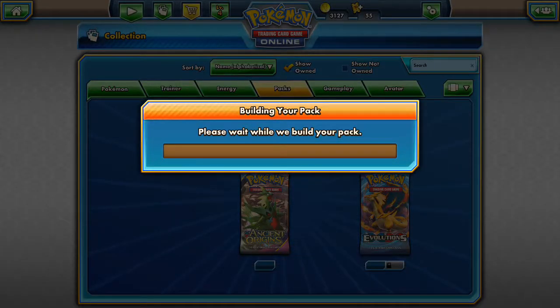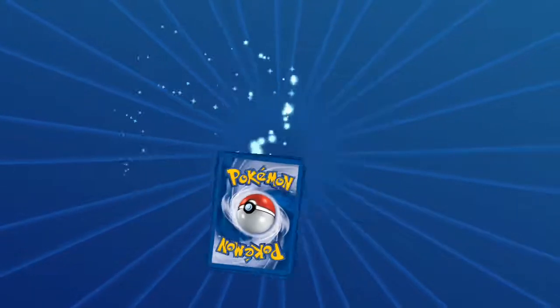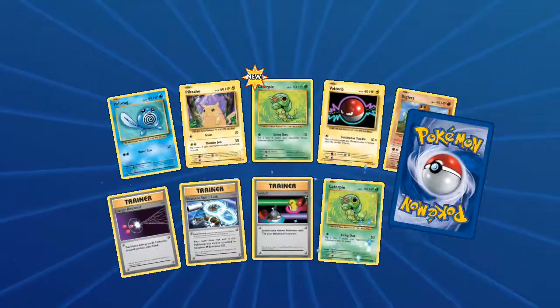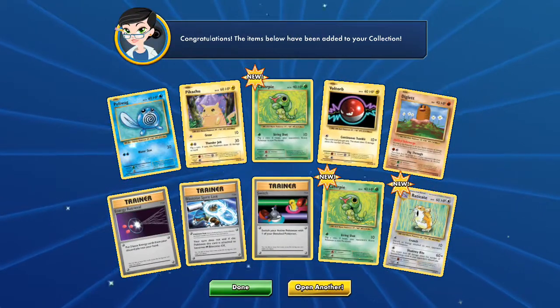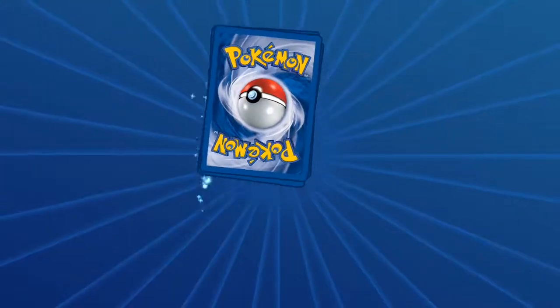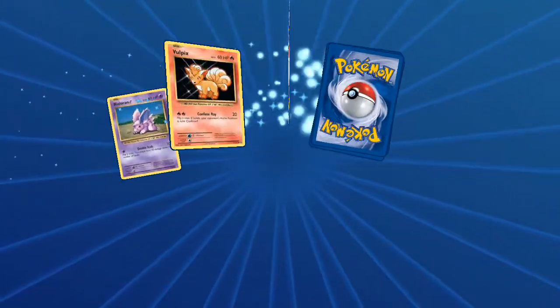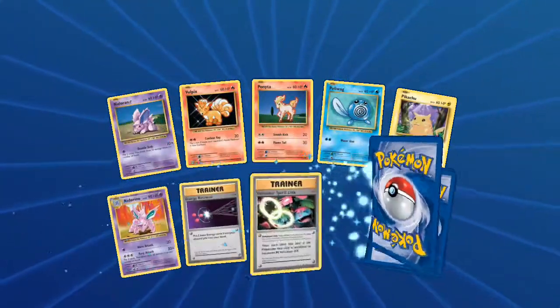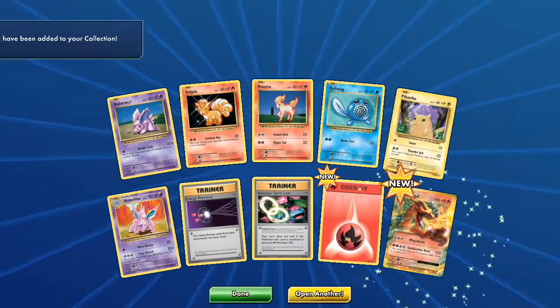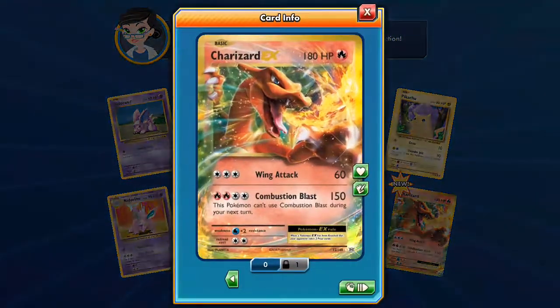All right, Caterpie, Electrode, Raticate — finding a lot more Raticates. All right, Ponyta, Pikachu, Nidorino, Fire Energy, Electrode — whoa, there it is! Charizard EX! Look at that bad boy.